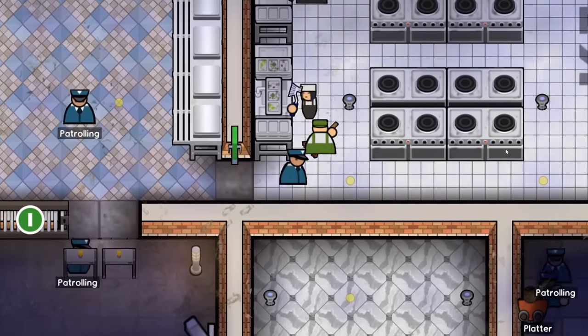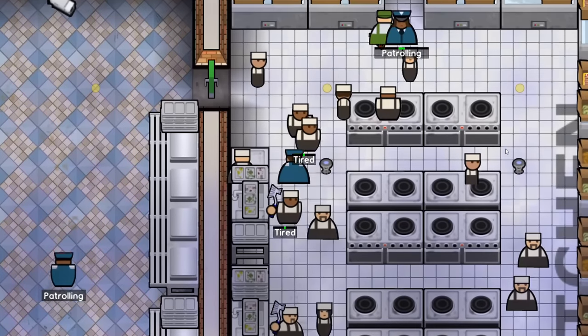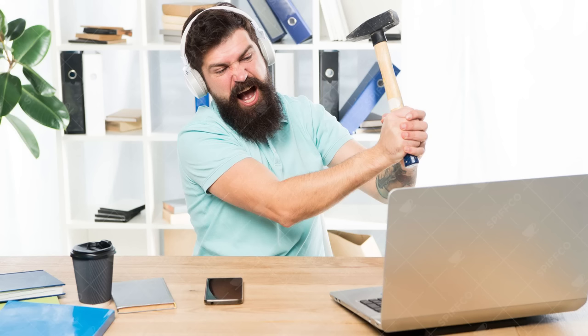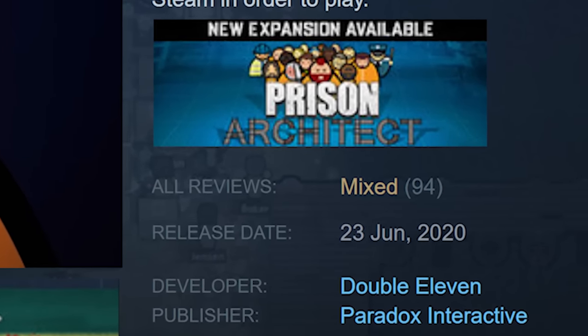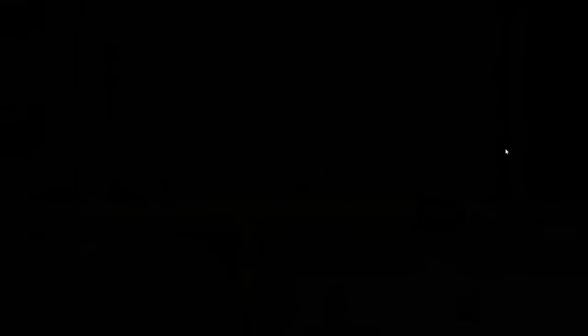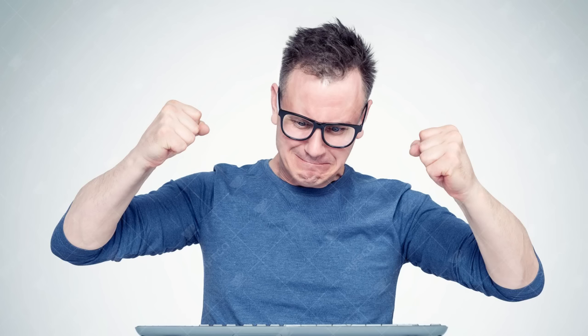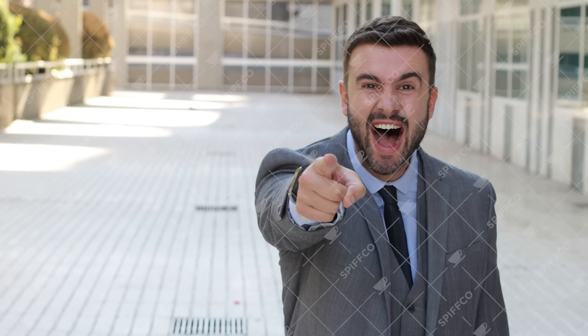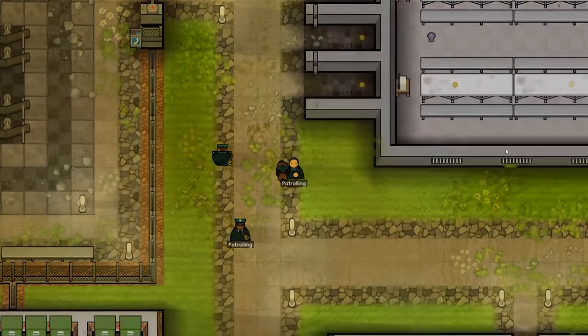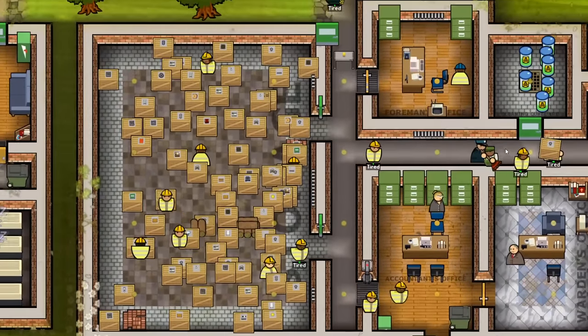Instead, today I'm playing Prison Architect, and you might wonder why on earth am I playing a DLC which I've had to actually pay for myself and that I'm not being paid to play. Well, it's because everyone hates it. This new DLC has recently been released on Steam and it has a user review score of about 30% positive reviews, because it is effectively £7 for two maps and a few poorly implemented features which don't particularly work — which is a real shame, developers. I'm going to absolutely take the piss out of it because it's so easy to.